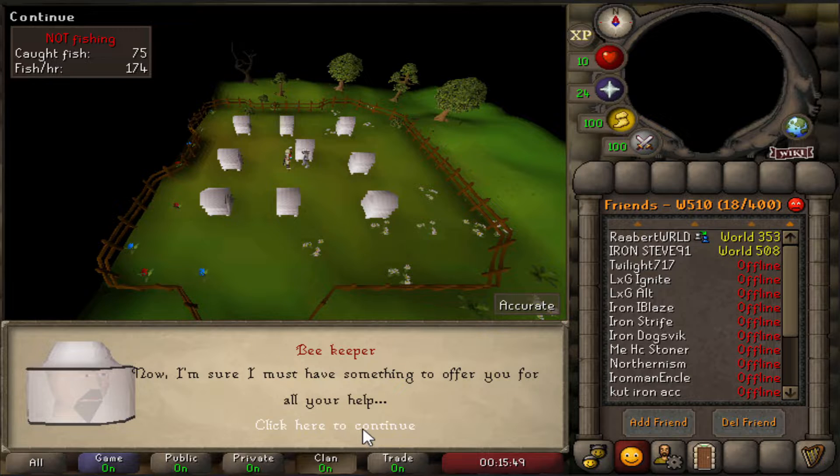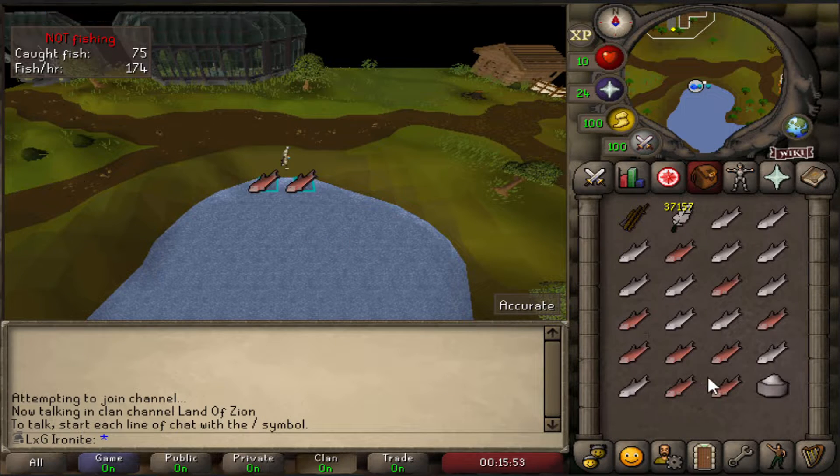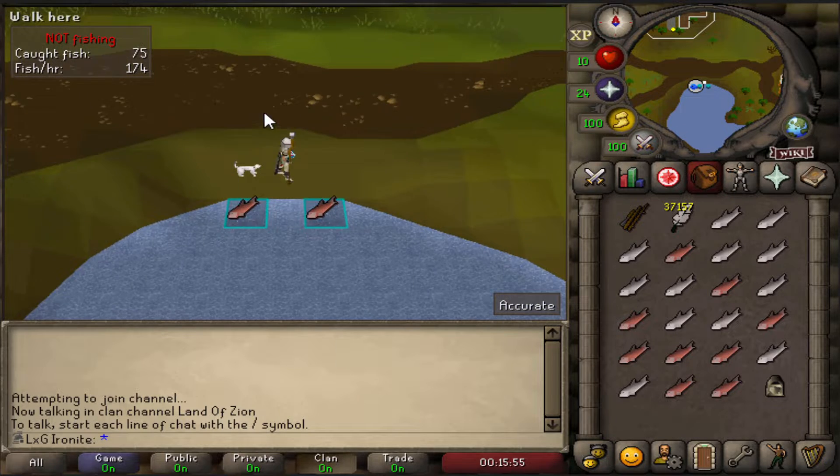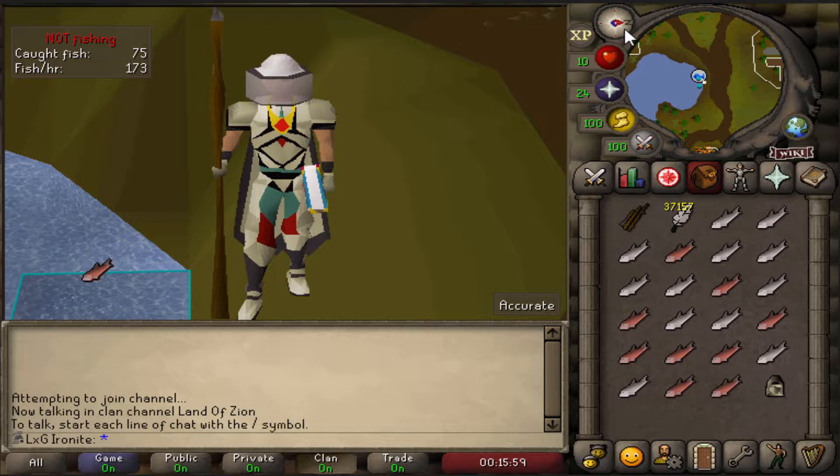We've completed another beehive event — what will we get from it this time? Is it going to be more flax, or can we get an outfit piece? We do get an outfit piece — we get the beekeeper mask. That's looking good on us.